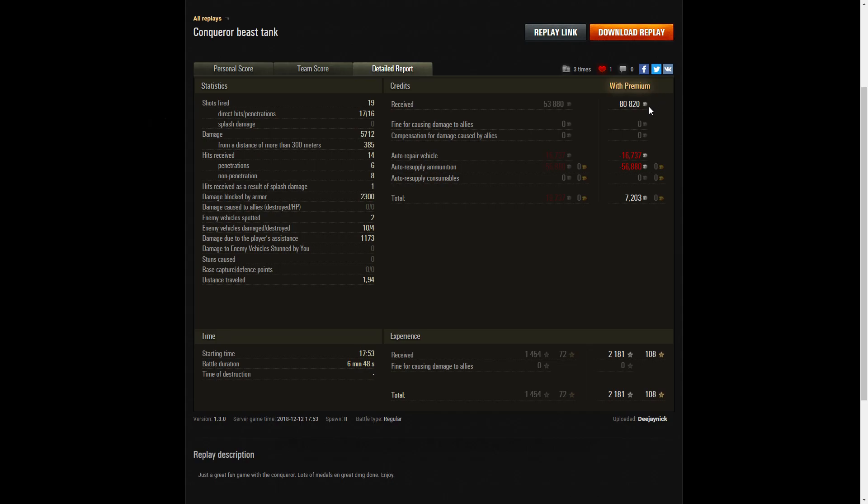On a premium account, he earned 80,820 credits, and after repair and ammunition resupply, he ended up with 7,203 credits. He received 2,181 XP with no multiplier, so that's all he took away.